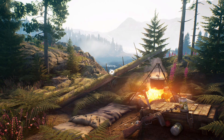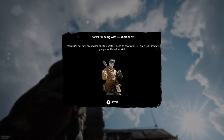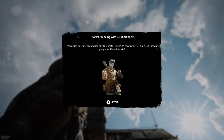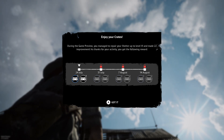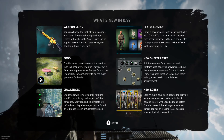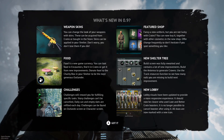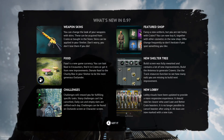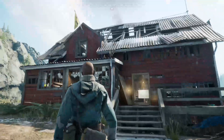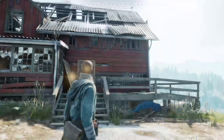Alright, let's see what this new shelter is like. Progression has not been wiped with 0.9 and there are new features. Take a look at what you get and how the game works. Weapon skins, food challenges, feature shop, new shelter tree, and a new lobby. There is a lot going on.